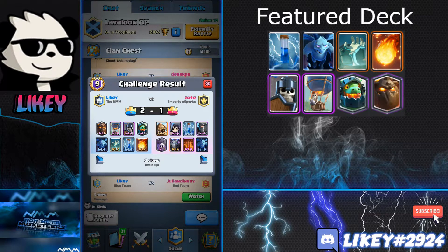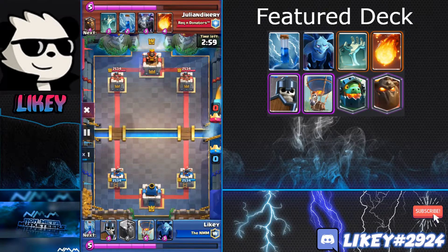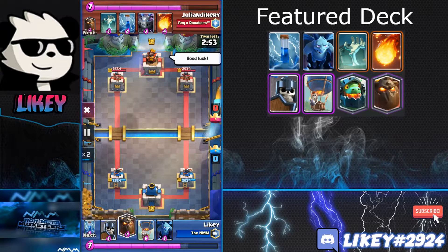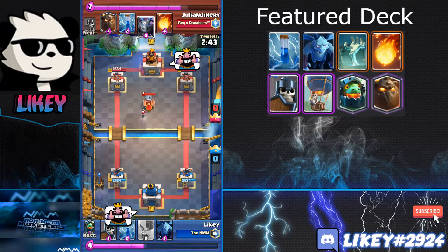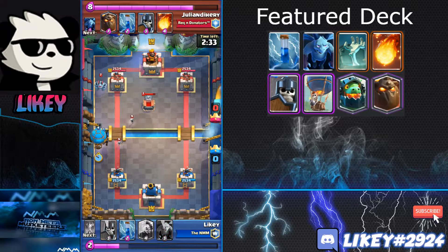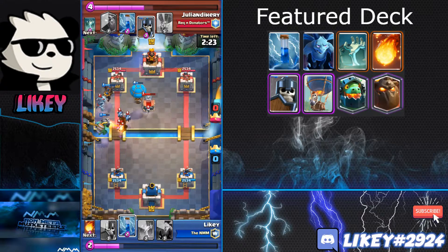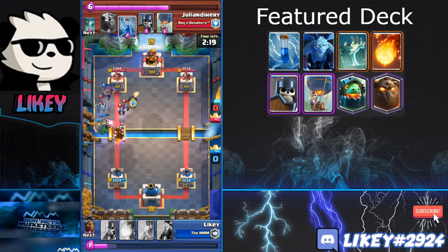The final grand challenge battle was a Lava Loon mirror matchup — someone else got to 11 wins with Lava Loon, showing how strong it is. I'll put it in two-times mode since mirror matchups aren't too interesting. It's basically just defend with less elixir than your opponent and build an elixir lead. He fireballs my Lava Hound and uses Minions but I still get chip from Lava Pups and the Balloon bomb.